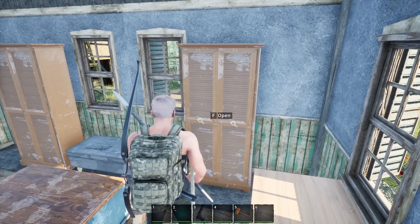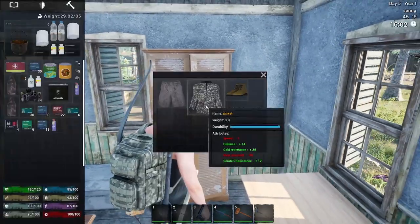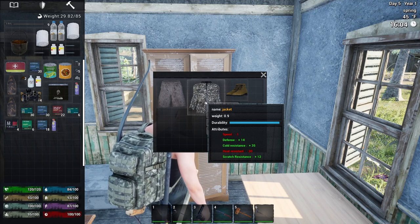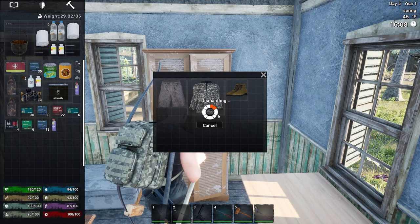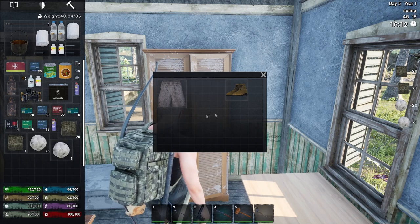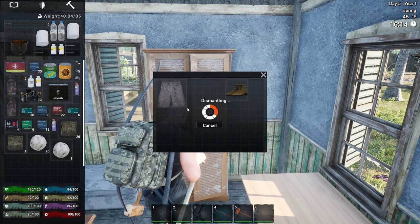I'll show you this real quick if we didn't cover it in the last episode — pull your knife out and have it in your hand first. I don't need the jacket right now, it does give scratch resistance, but we're gonna dismantle it. Make sure you have the knife in your hand, right-click on it, hit dismantling, and you'll use your knife to turn that into fabric — sometimes a couple of different fabrics. Later on when you have the sewing station, you can turn those fabrics into other more useful items that are absolutely worth it.